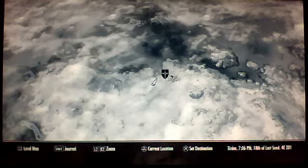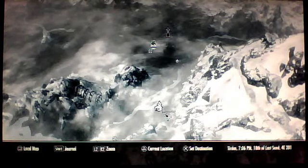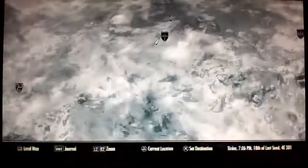Here's Dawnstar on the map. You'll start off at Riverwood, which is here. You can get here when you're only level 1 or level 2. What you're going to do is travel to Whiterun, go to the stables and get a carriage to Dawnstar. It will cost you 50 gold, but it doesn't matter if you only have 50 gold because you get money in there.